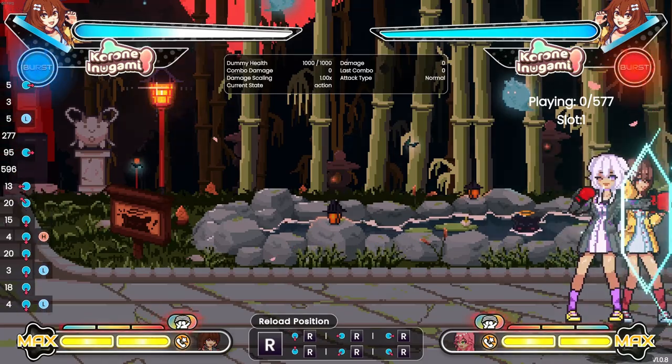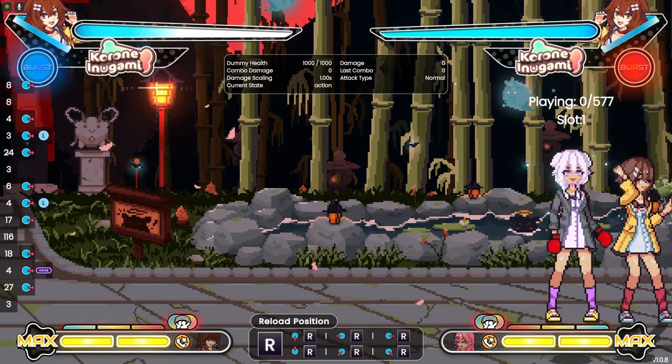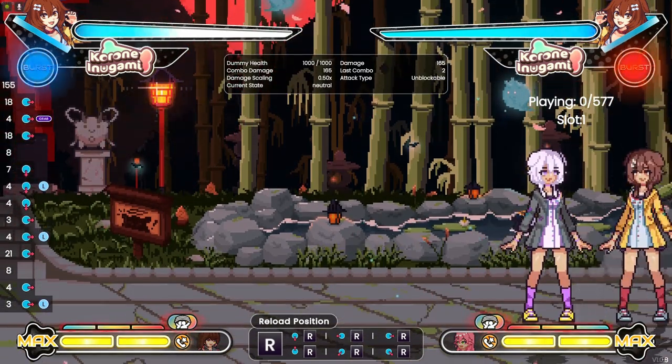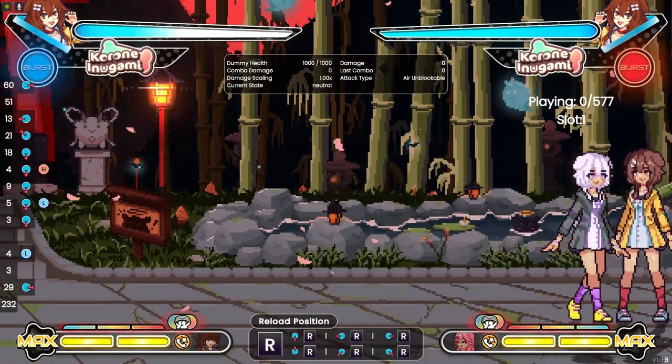It is advisable to frequently grab your opponents and sneak in resets when you can. 2H and jump backwards is always an option to return to neutral, or to catch out mashes with J214L and M.